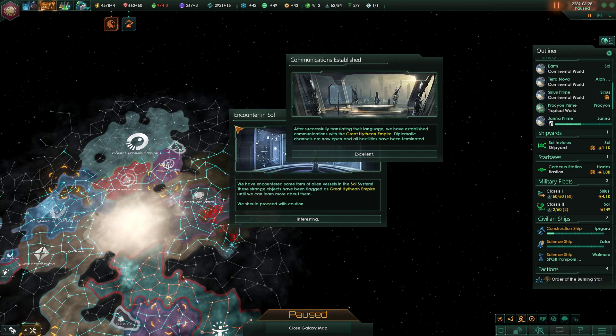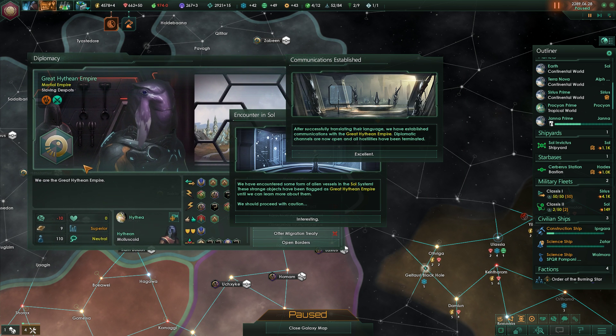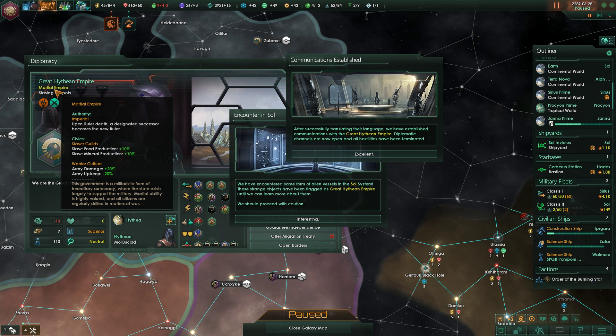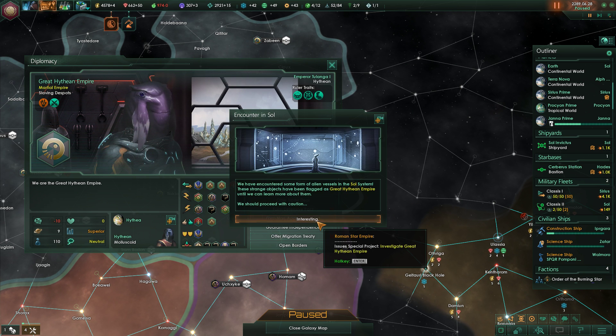The Great Hithian Empire — they are very powerful. Slaving despots, a martial empire, slaver guilds and warrior culture. A militaristic form of hereditary autocracy where the state largely supports the military and martial ability is highly valued. Emperor Tulanga I sends greetings: respect our borders, keep out of our affairs, and perhaps our mighty fleets will refrain from visiting your worlds. Yeah, you're no match for us — but nice try.